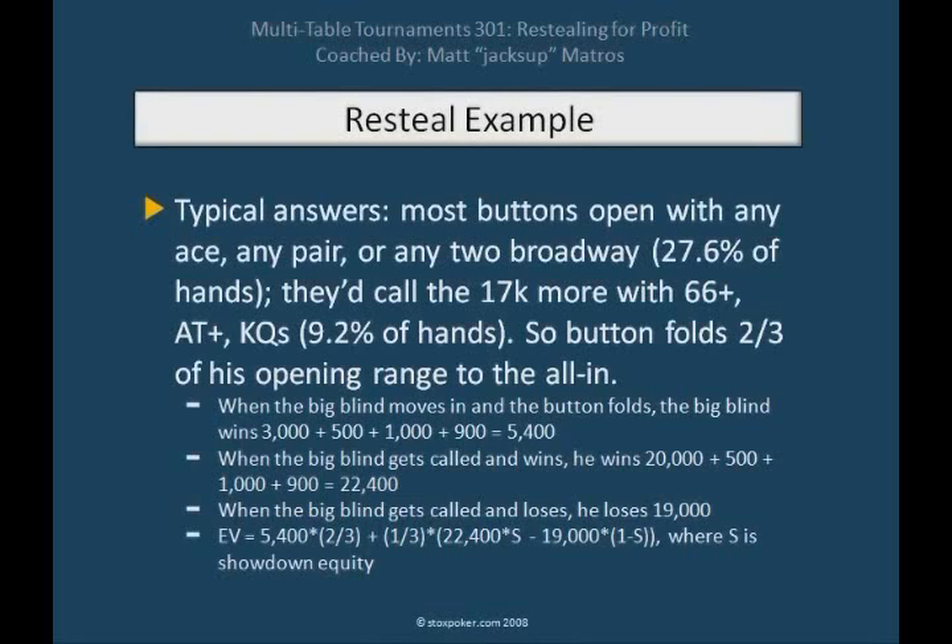That same button would probably call the 17,000 more with a pair of sixes or better, ace-ten or better, or king-queen suited. He folds Broadway hands except king-queen and ace-ten and better, and he folds pairs lower than sixes. Because he's calling with about 9.2% of his hands, he's actually going to be folding about two-thirds of his range to the big blind's all-in. These are pretty reasonable assumptions for typical players.